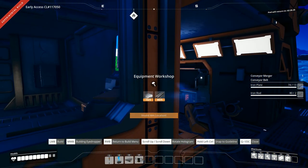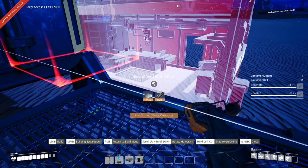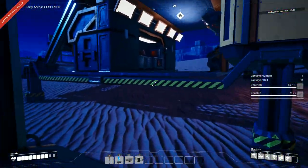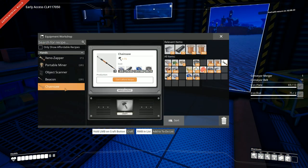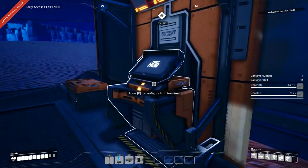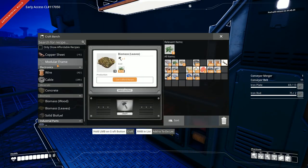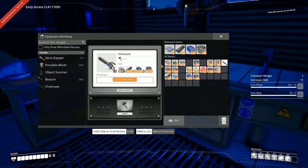We have all the necessary ingredients for the workbench, so let's place it here. Wait a second — portable miners? I feel like we were making portable miners earlier. Did I craft a workbench and not realize it? I think maybe the game gave us a bunch of portable miners to start with, which is not how it originally was. So that's where those came from.